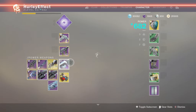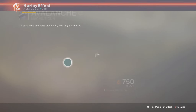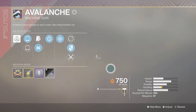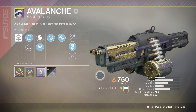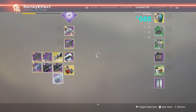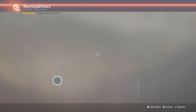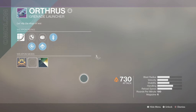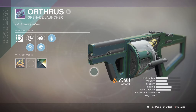In the power slot we've got the Avalanche, which looks like the 21% from Gambit. And then also the Orthrus - I'm sorry - which looks like the Wendigo from this season. And there we go. Actually it is - it's got the handle on everything.